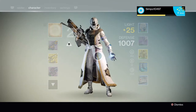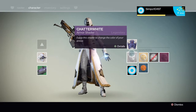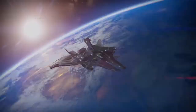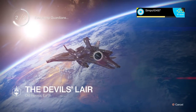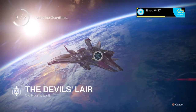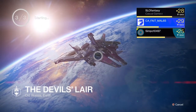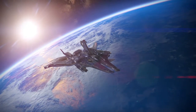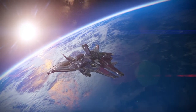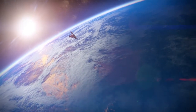This is the best way to farm spin metal. It's really simple — it's a small area and there's tons of chests. In a good run you can get up to 10 spin metal, even more if you get lucky with chests. Do this twice and you can upgrade your armor. The chests won't respawn, so once you've done the run you have to return to orbit and then they'll respawn, because we're on the strike mission, not in patrol.